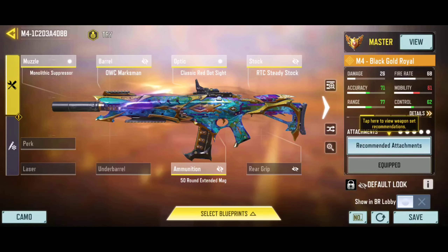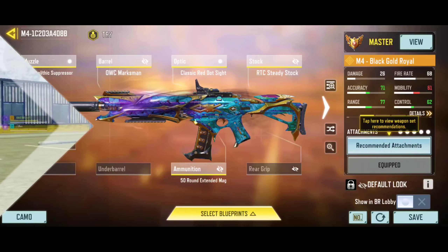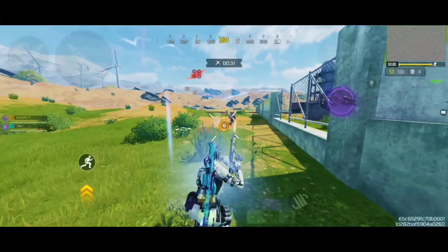Here is the best custom gunsmith build for the M4, which is highly compatible for mid-range engagements. It is a suppressed loadout with pretty much zero recoil, and this build comes with the classic red dot sight as well. For the mods, I am recommending the Extended Magazine mods, the Long Range mods, and the Precise Shot mods to get the best results possible.